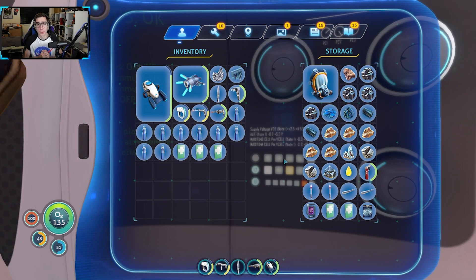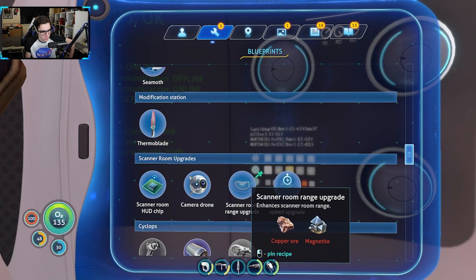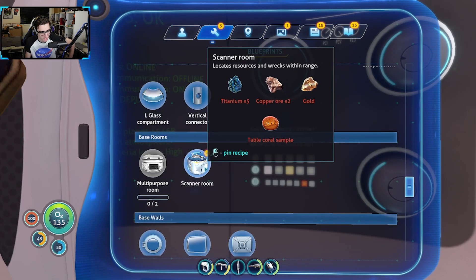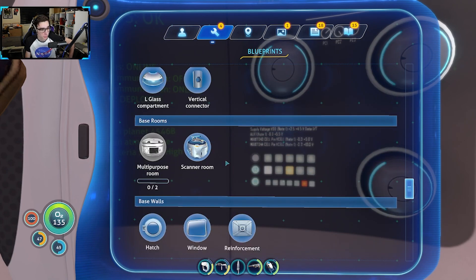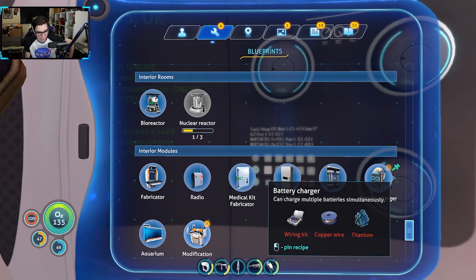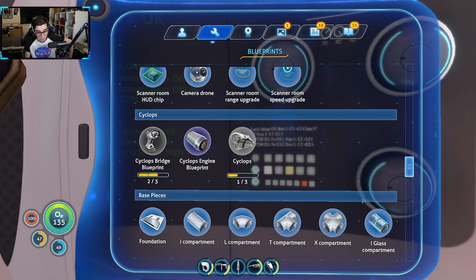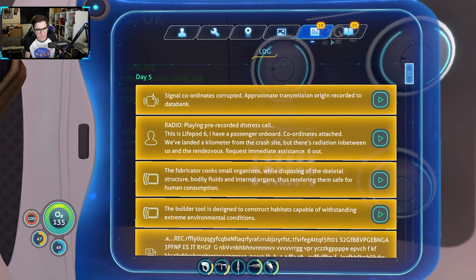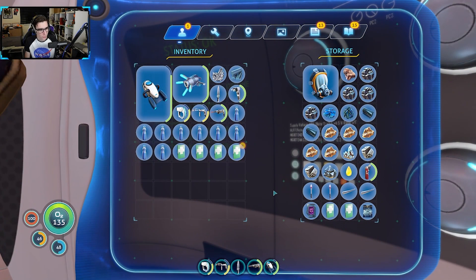The plan for this video is I want to go over to the Aurora now, because once we get that done I can take the radiation suit off and I can put the rebreather back on. We've got the modification station, scanner room and all that. We've got the cyclops bridge because I got absolutely terrified in the last video because of a goddamn Reaper Leviathan. We've got a nuclear reactor, battery, command chair, picture frame... I still can't believe we've got the septic tank back. I've got a screenshot of the Aurora exploding, apparently.